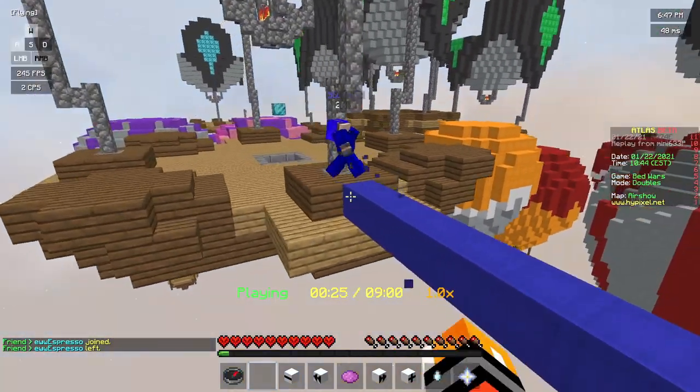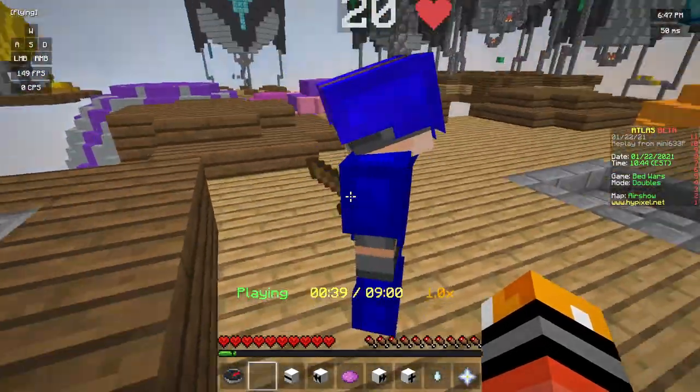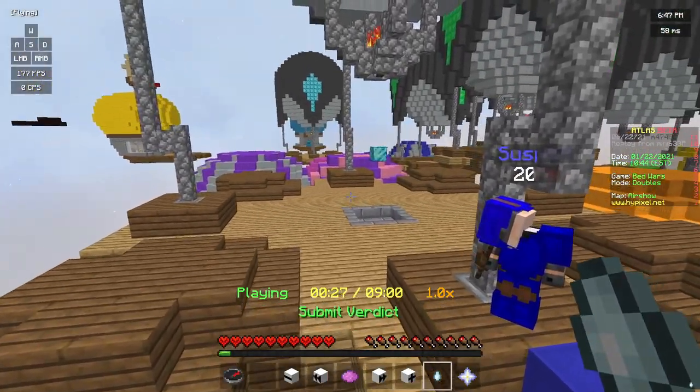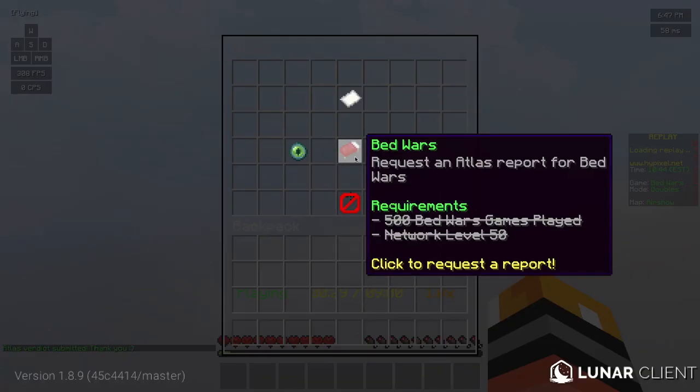This guy is obviously using a scaffold hack, so this is pretty clearly a hacker. He walks up and just starts twirling his head everywhere — that's very obviously scaffold. I'm going to submit and say 'evidence without doubt' — that is very obviously a hacker.